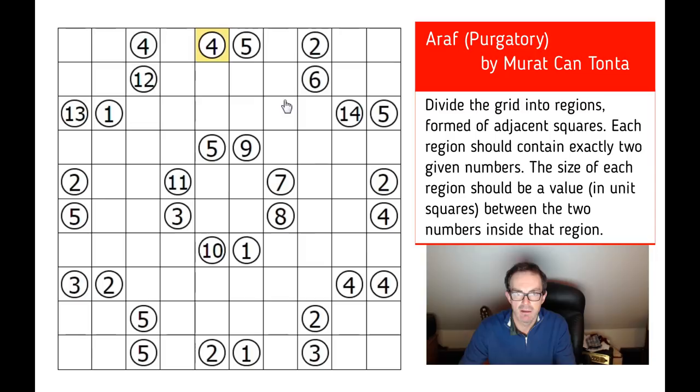A simple example: this four here cannot be in a region with the adjacent five, because no integer lies between four and five, and it obviously can't join with another four either. So this four can't be in a region with those nearby squares. There's still a bit of latitude, so that's probably not where we need to start. Let me just stare at this for a second.